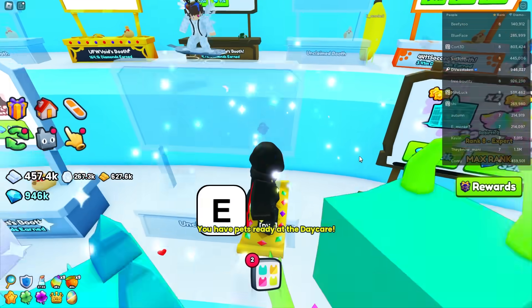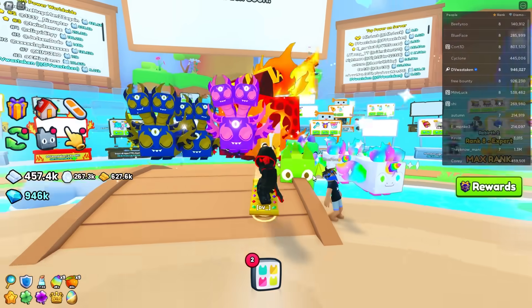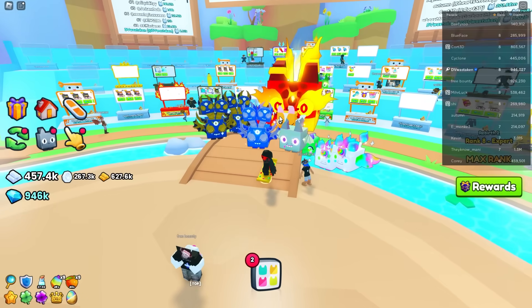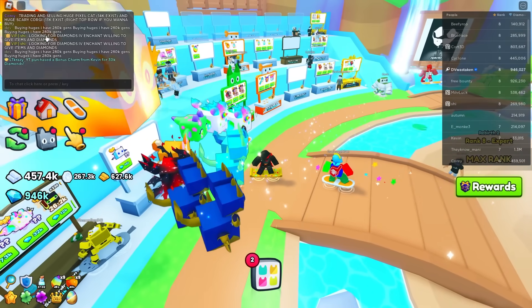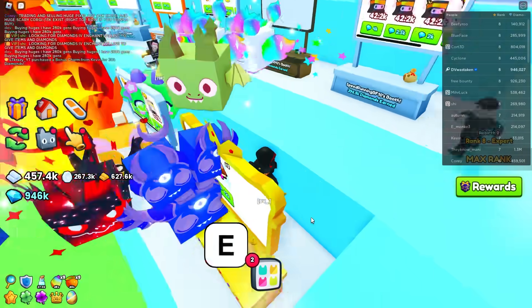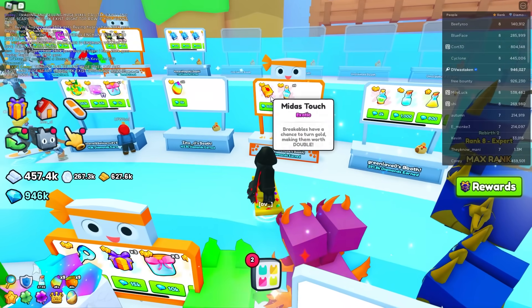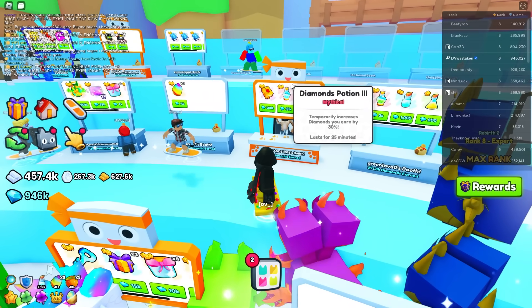We're going to head out here and claim a booth. It is going to be a little easier for me to sell stuff because I am a star creator, but I'm seeing people selling stuff non-stop in here. Someone just sold a bonus charm for 30,000 diamonds. What you're going to see is a lot of people are selling enchants — like this Midas for 500,000.